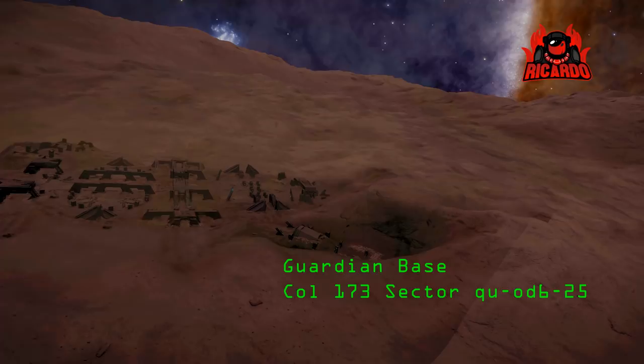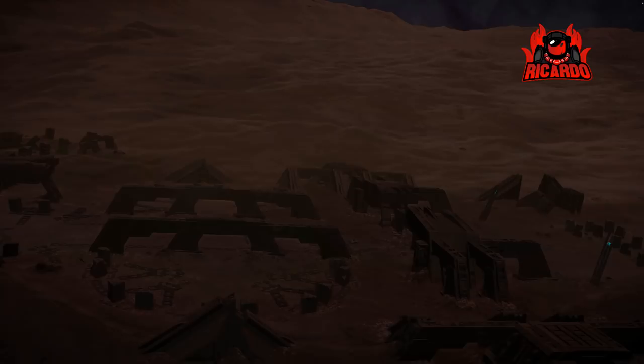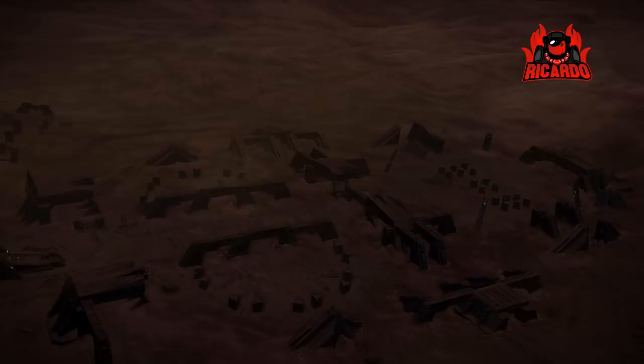I thought I'd head on over to the Col 173 Sector QU-OD 6-25 — I'll put all that in the comments. As you can probably see, have a look at the architecture — effectively the same, though the layout of the base is distinctly different. The positioning of the data pylons that you activate once you put a relic near the central device are different — they're not as symmetrical as what they were.